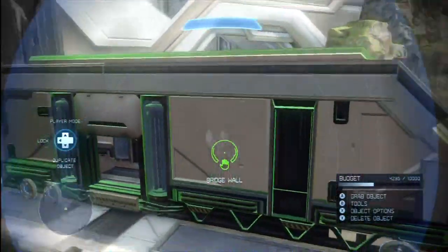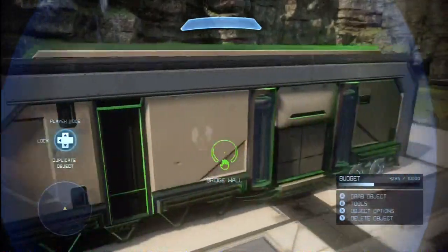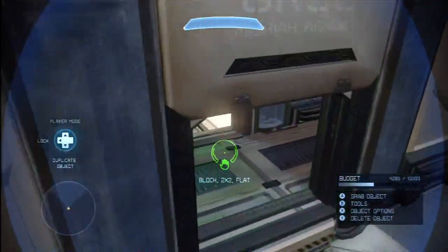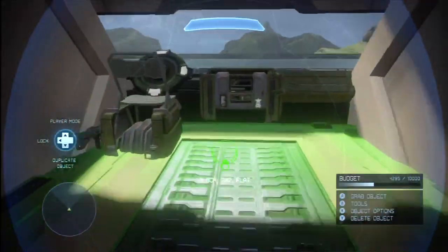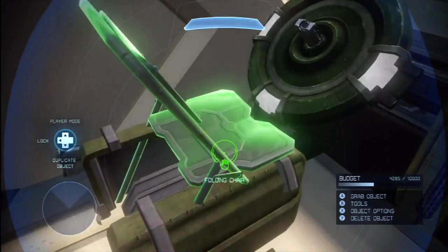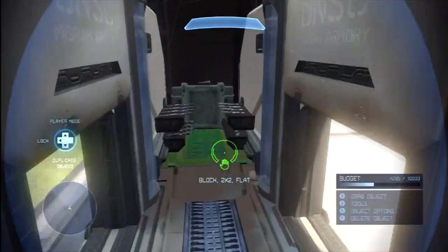Now we're going to go ahead and look at these trailers. Download this map for sure — it's incredible the amount of detail, I can only give you a cursory look at it. Coming inside, you can see he's created this intricate dashboard with the radio, steering wheel, and a folding chair on top of the space terminal. In the back he has an armory.